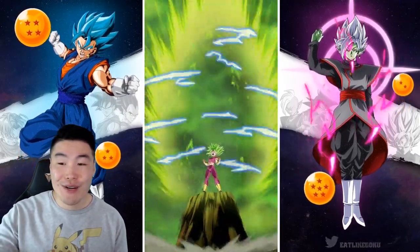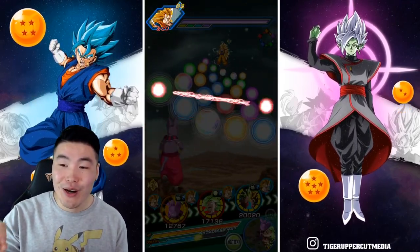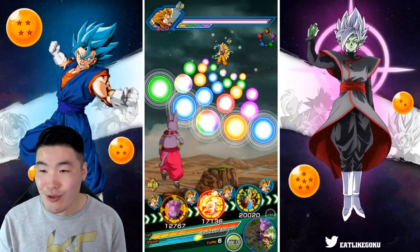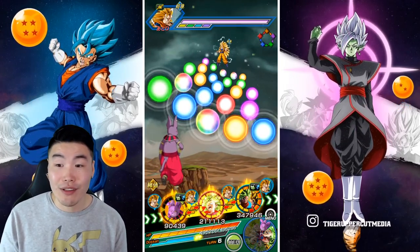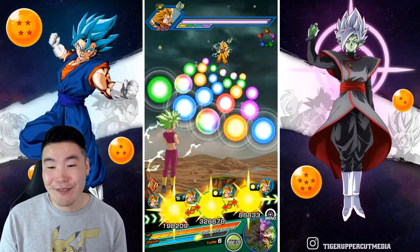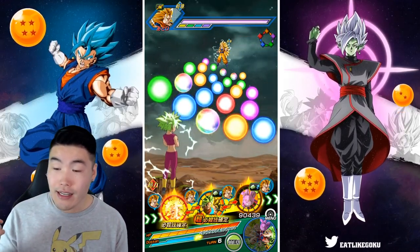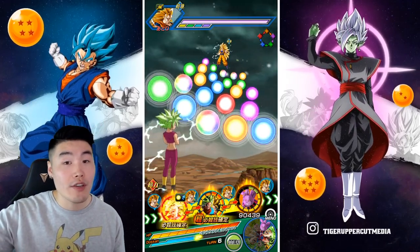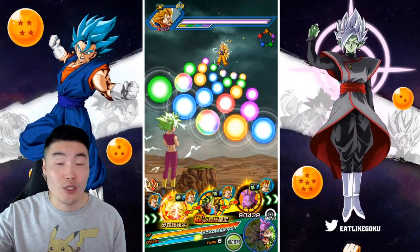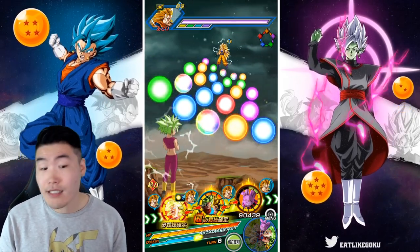As far as her active skill goes — yo, the active skill is called 'Let's Wreck Some Faces.' Is that legit, or is the Dokkan Wiki trolling me? It actually says active skill: Let's Wreck Some Faces. That's edgy. It changes PHY ki spheres to STR ki spheres, attacks effective against all types for one turn, and can be activated when there's a Pure Saiyans or Universe Survival Saga category enemy — which is pretty common, so you should be able to get this off pretty often.